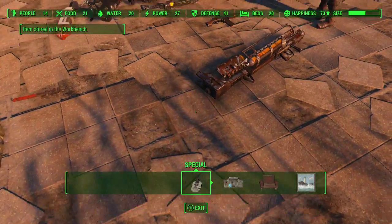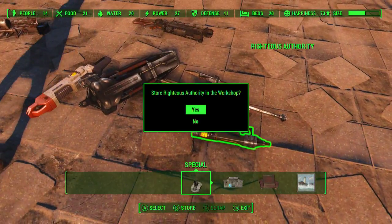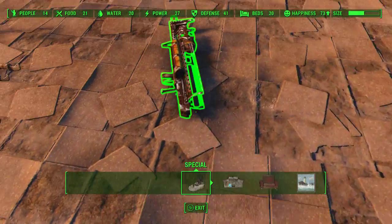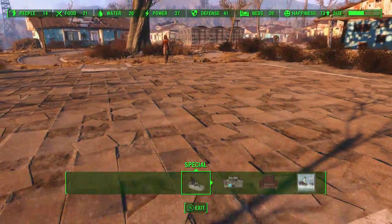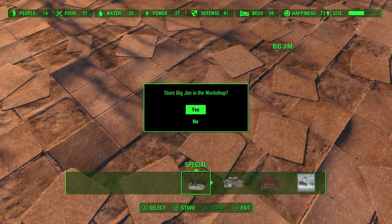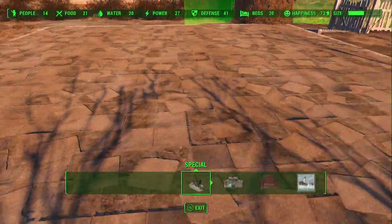You can see the bar is going down slowly but surely. In a place like the Boston Airport, that goes down pretty quick. I can clear the whole size bar in about two full loads of a lot of weapons.